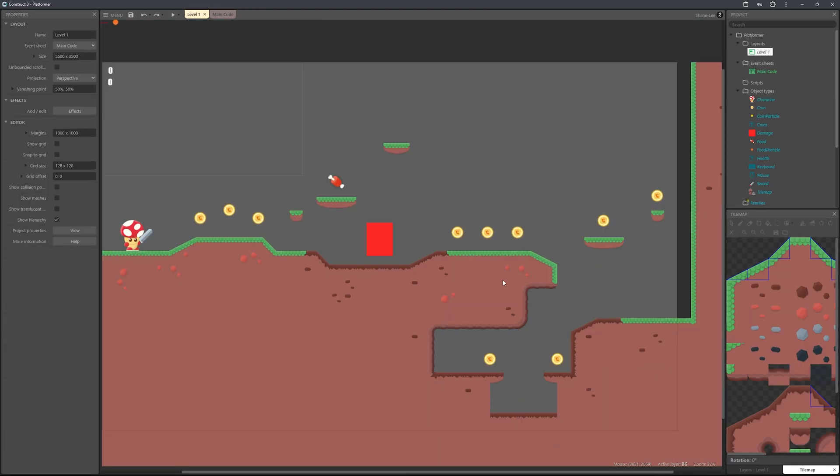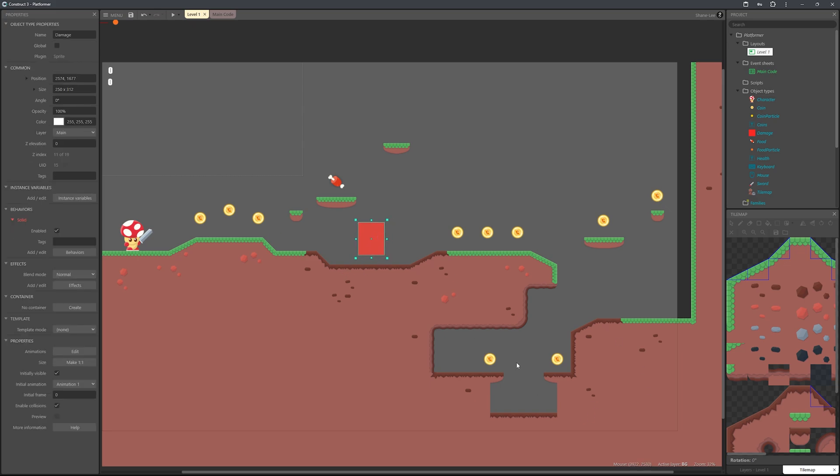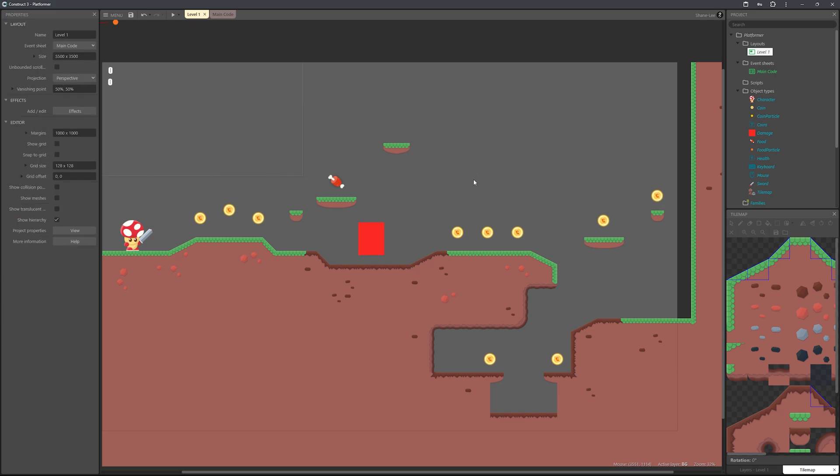I've quickly put this level together. We've got an area where we can place our enemy, and spots for spikes and other things. This will do for now — once you're happy with your level we're good to continue.